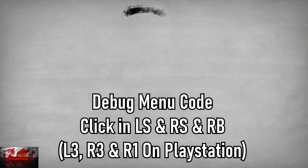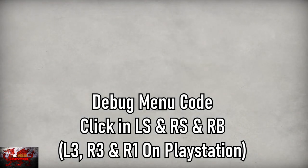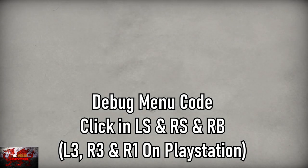The Pedestrian is still on Xbox Game Pass as well, so if you haven't played it yet, apparently now is the exact time to do it. To get the debug menu code up, you're going to click in the left stick and the right stick and press the right bumper at the same time — or L3, R3, and R1 on PlayStation.